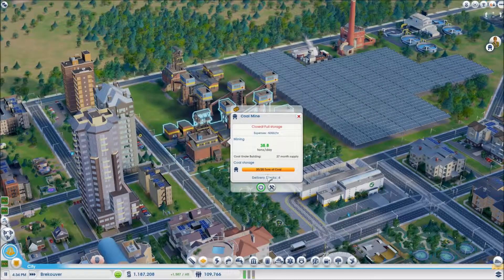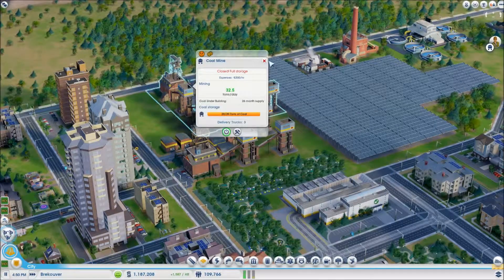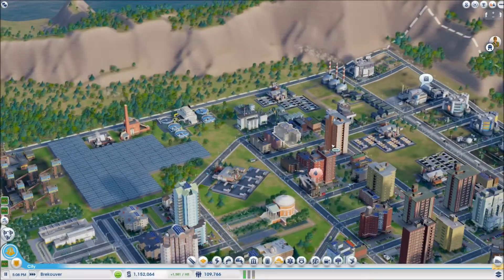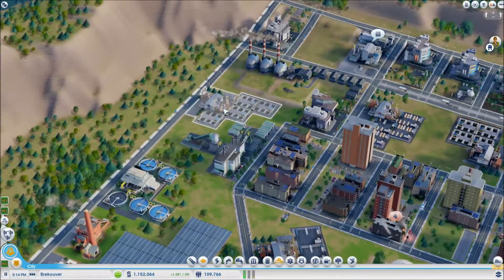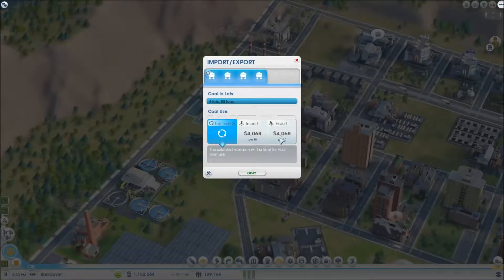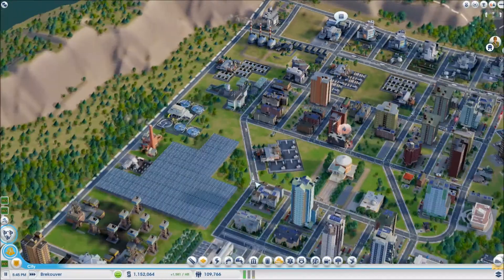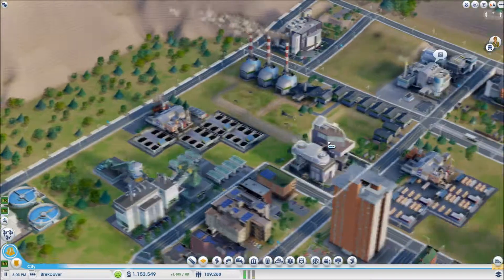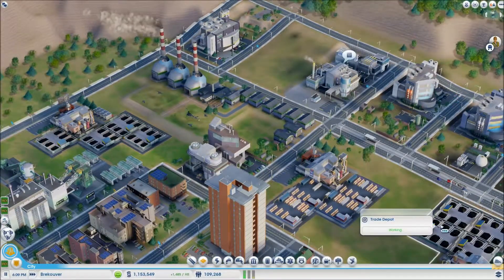Close - full storage. Where is our coal thing? Why are we using coal locally? We need to export that - we don't need coal locally. I don't know what my problem is.